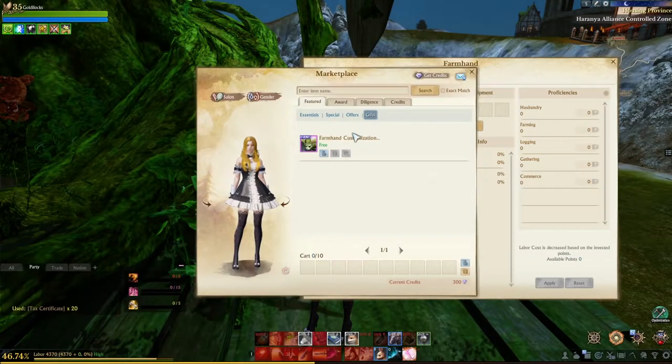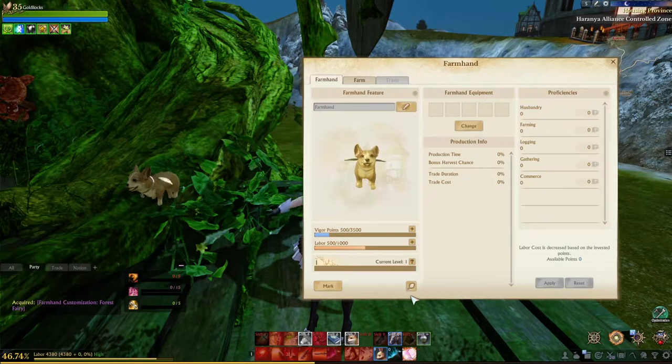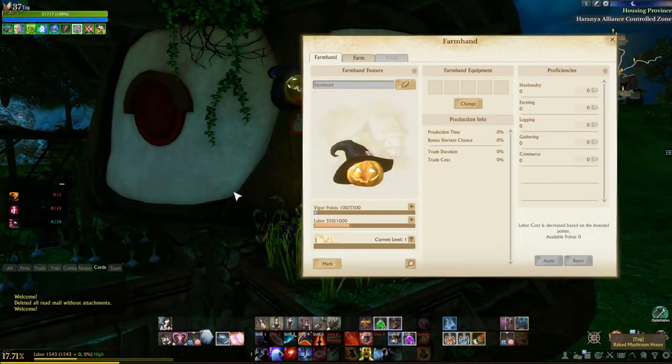There is also a free customization powerstone pet in the Gifts menu. You'll just need to put it in your inventory, reopen the farmhand menu, and in the bottom portion you'll see a mirror. Right-click on it, confirm, and you can see we now have the fairy. You can do this with any powerstone pet that you own.